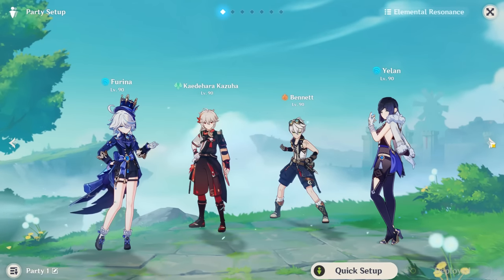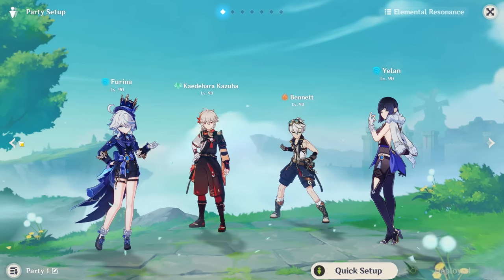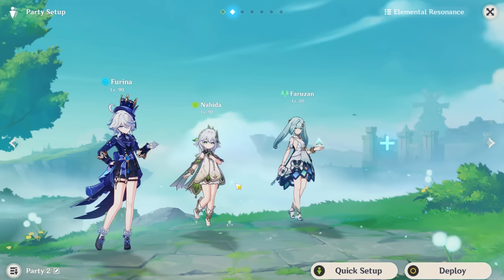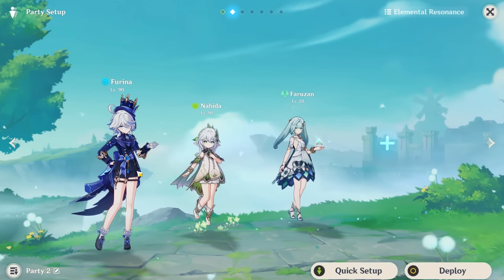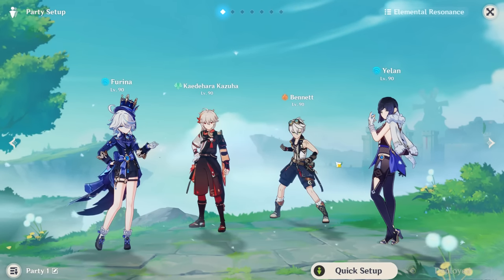You could say Furina is another character similar to Bennett, Kazuha, Gorou, C6 Faruzan, and Nahida — she is the latest insane support character if she can fit into your teams. But obviously you can't directly compare supports like this.